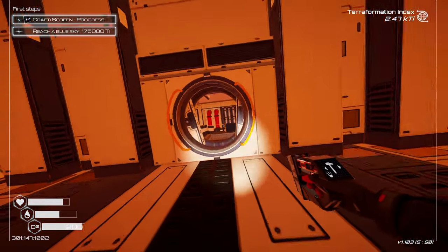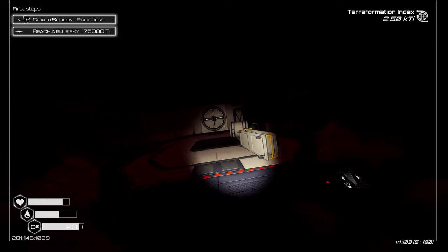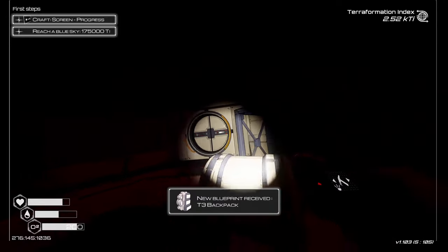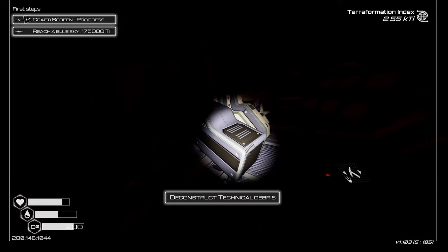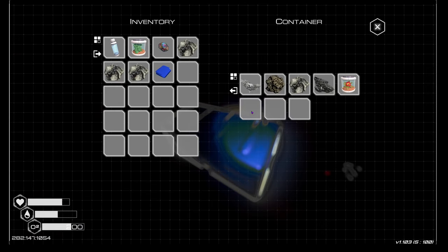That seemed to give us a lot of success right there — that seemed to snowball our advancement. Now we need to go this way. Maybe I'll deconstruct something. New backpack — we like that! Is that a door I can open? Deconstruct debris — that didn't make sense. Maybe it was something on the other side of the door. Tier two deconstruction chip required — interesting.